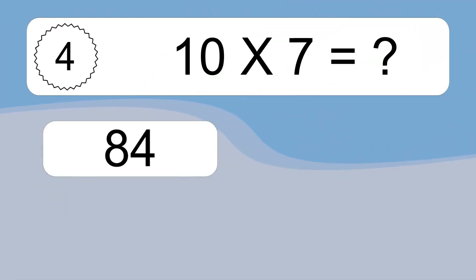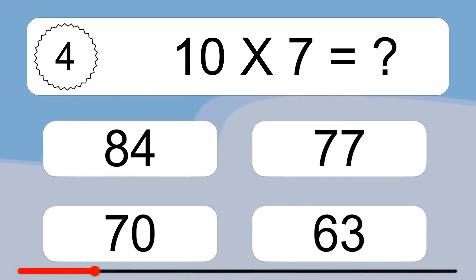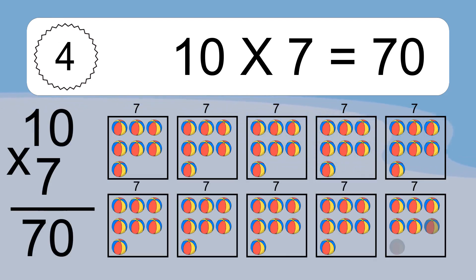10 times 7 equals what? We have 10 boxes, and each box has 7 colorful balls inside. If you count all the balls in all the boxes together, you will have 10 times 7 balls. This equals 70 balls.